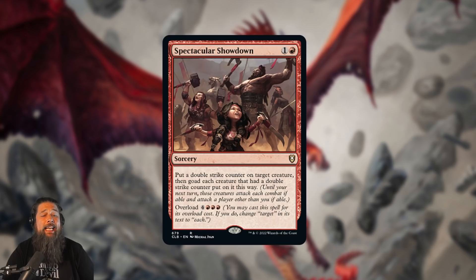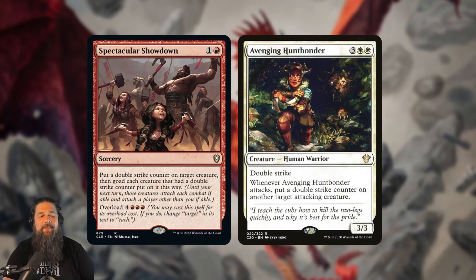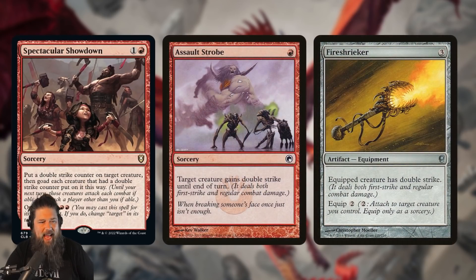We also got Spectacular Showdown, which is a pretty awesome card. Two-mana sorcery — put a double strike counter on target creature, then goad each creature that had a double strike counter put on it this way. So for two mana you give one of your things double strike forever, essentially. It also has an overload of seven — if you do that, you're going to goad and put double strike counters on all of your opponents' creatures, so none of those creatures can attack you, but they have to attack, they'll smash into each other, trade off, deal tons of damage, and people are going to die. This is only the second card in all of Magic that can put a double strike counter on something — the other was Avenging Huntsbounder.